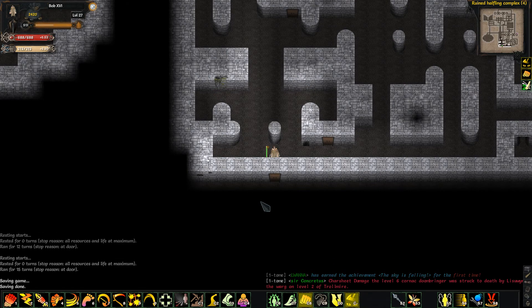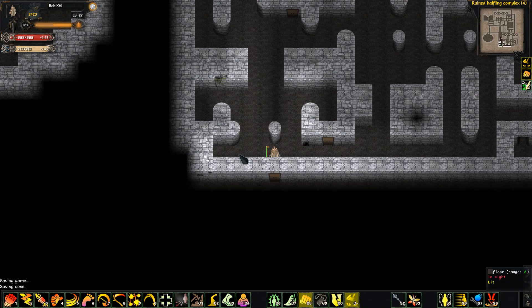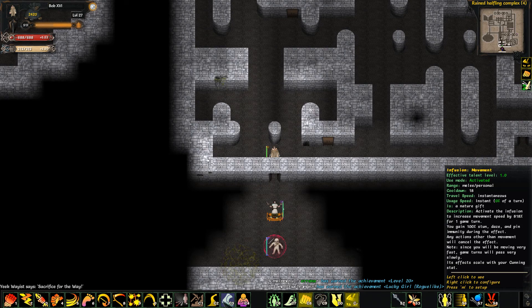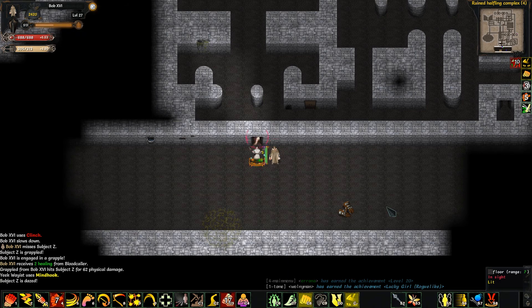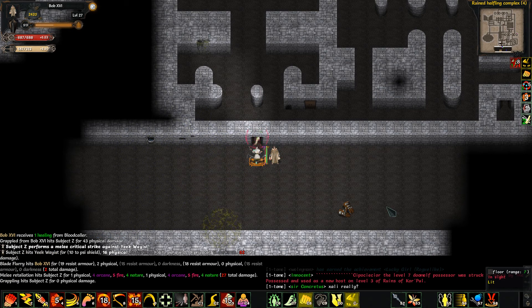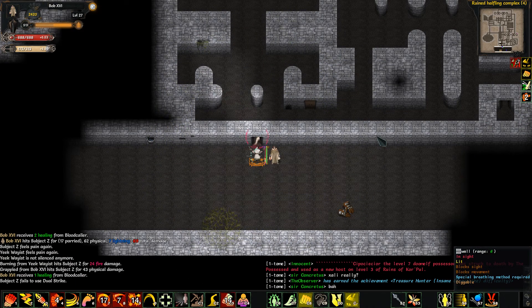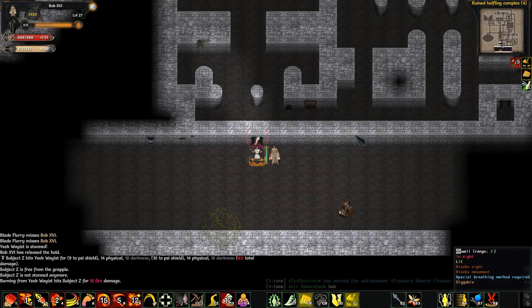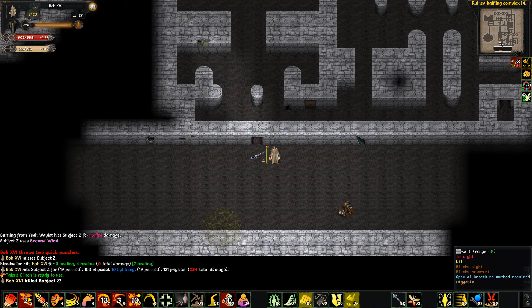We're going to want to use our movement rune, put ourselves between him and the Yeek. Movement — grab him, kick him, flurry, finish him. Okay, Yeek's fine for now. Still alright. The Yeek died, didn't he?